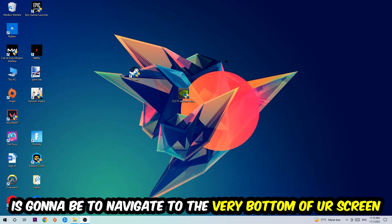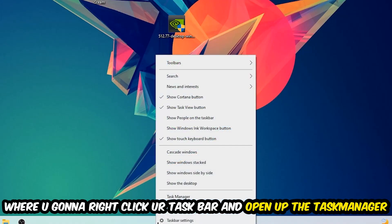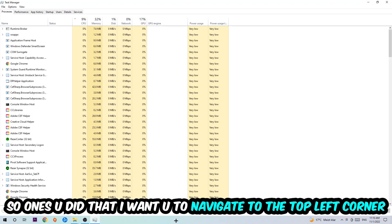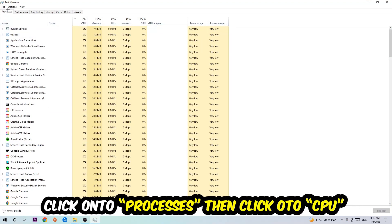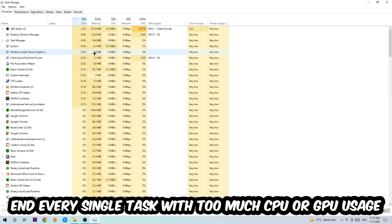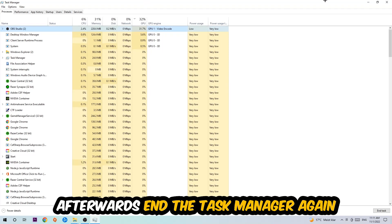The first step I would recommend is to navigate to the very bottom of your screen, right-click your taskbar, and open up Task Manager. Once you've done that, navigate to the top left corner, click on Processes, then click CPU. End every single task which is currently having too much CPU or GPU usage. Once you're finished, close Task Manager.